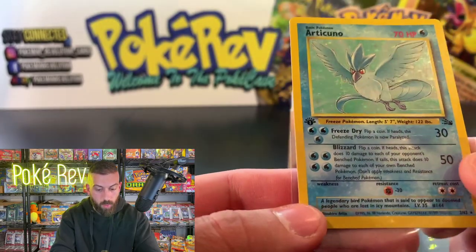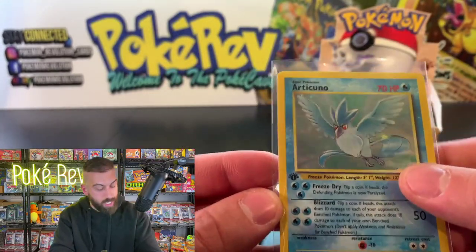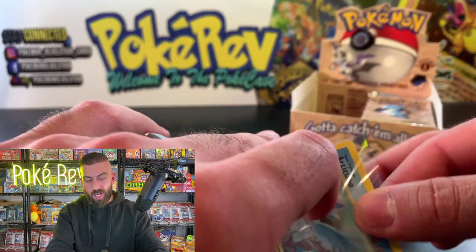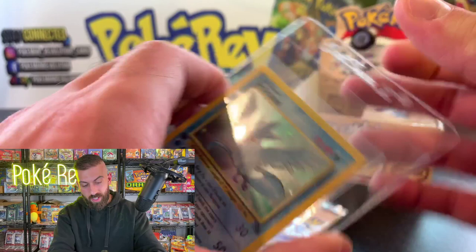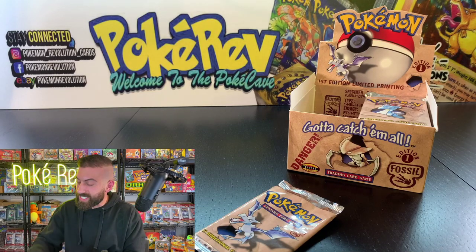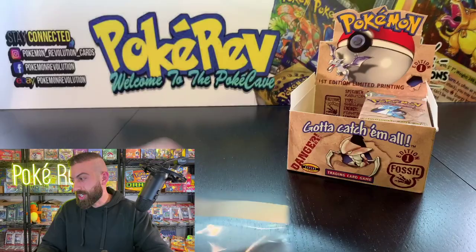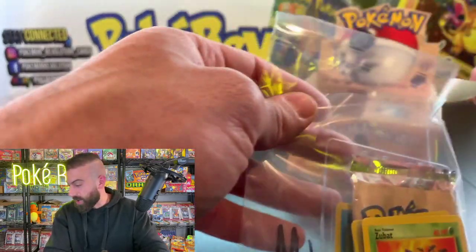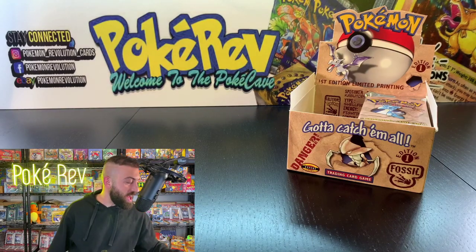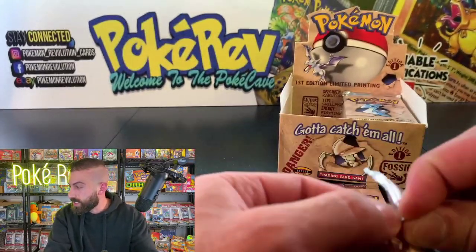This Zapdos has a great shot at a PSA 10. As soon as Unlisted Leaf joins up we start getting the crazy fire pulls — I'm sure we're going to continue seeing these. Three from the back — second pack for Ashley. We need Dragonite, Gengar, Lapras — the other big hitters. Energy Search, Omanyte, Shellder. I'm going to close my eyes — tell me if it's good. A Zapdos non-holo, but still cool — Zapdos is worth $100 in a PSA 10. One really good holo pull out of the two packs plus all the non-holo cards.